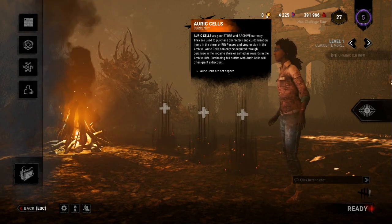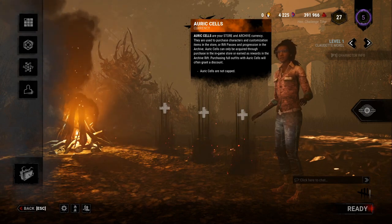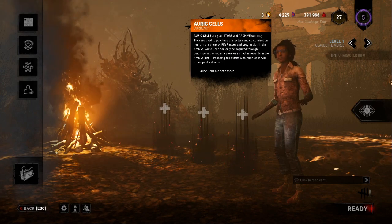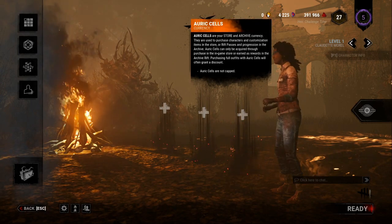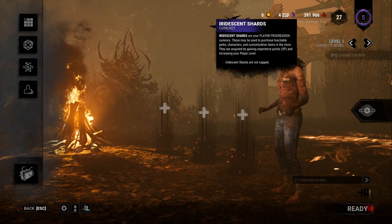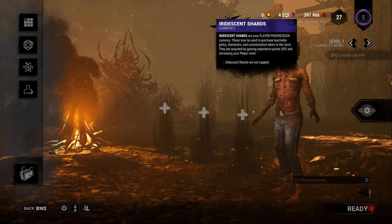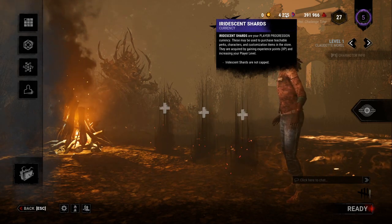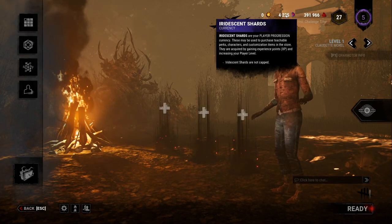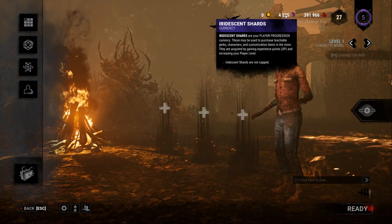Auric Cells are only used for cosmetic items — you can get different cosmetic items for your particular character, and some are really cool depending on individual taste. They don't help you in gameplay at all, they just look nice. The next currency is Iridescent Shards, which can be used to buy new killers, new survivors, and perks from the Shrine. I'll show you the Shrine in a little bit.